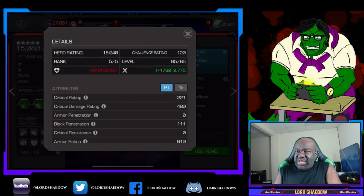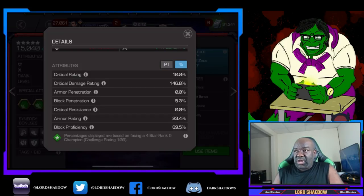First, let's take a look at his attributes. His health is pretty decent. His critical rating of 10 is pretty low, but he has ways to increase it by quite a bit. His critical damage rating is solid and can be increased further. Armor penetration is zero percent but he has an ability to gain more. Block proficiency at 69.5 is really good — anything close to 70 I consider excellent.